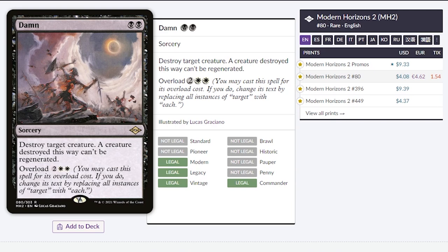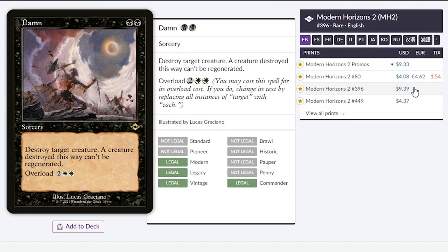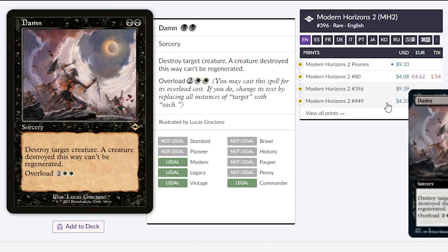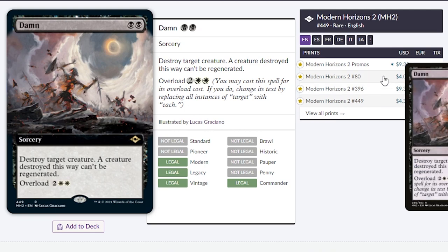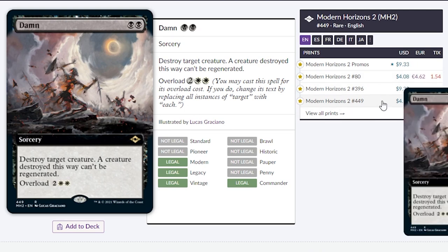The next card we have is Damn. It's a board wipe that's only going to cost you $4, but you have to play it in white and black. The reason is because the overload cost has two white symbols, so in Commander you have to be in at least a black and white deck. If you want the old border, which looks really nice, you have to pay $9 for it. Or if you want the full art version, it's only $0.30 more than the original, so I think this is the one to pick up.